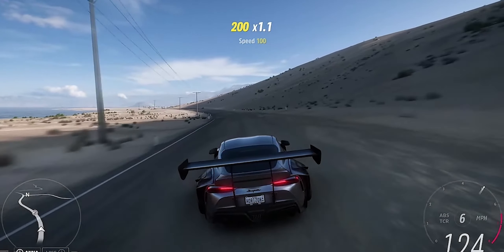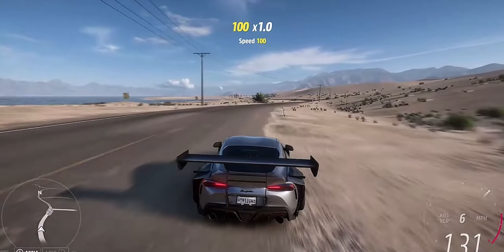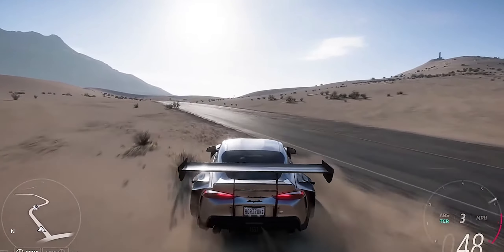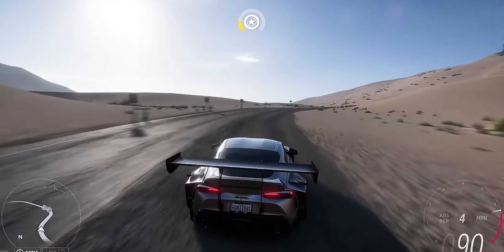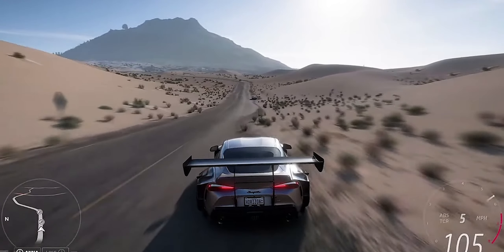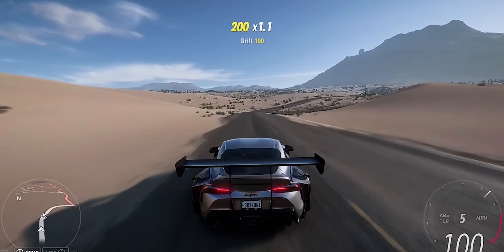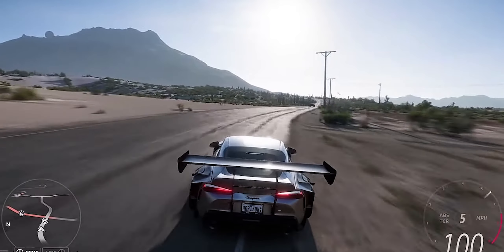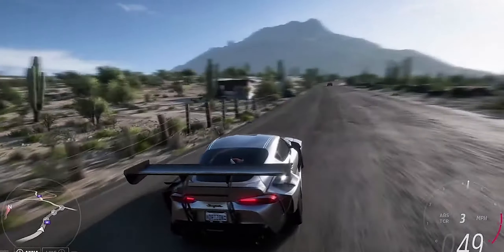Now we're heading into the sandy desert — big, massive sand dunes to drive around on. It also dissolves straight into the ocean, which is really cool. It's actually autumn season, which is our stormy season, so we've got a foggy atmospheric morning. The lighting really helps show off how soft the sand is — you can really deform around in it and kick up loads of sand. There are also really long sweeping roads here, the perfect place to get a hypercar up to maximum speed.